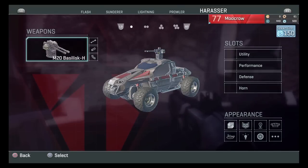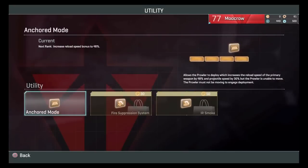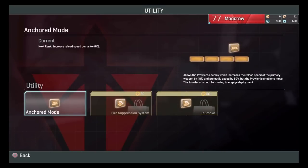Now I'm going to talk about the vehicle loadout, and I'm just going to give you a brief little explanation of them all before we start getting into greater details. The really two slots you're going to use in this one are fire suppression and anchor mode, depending on what build you're running.